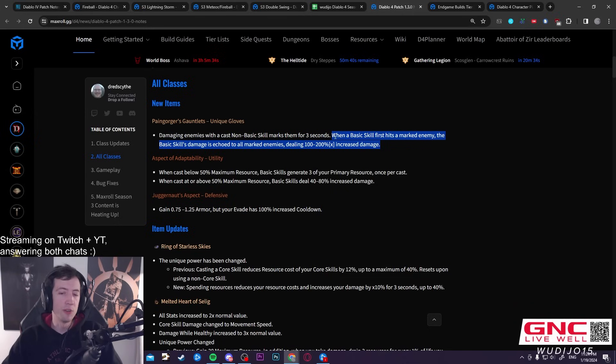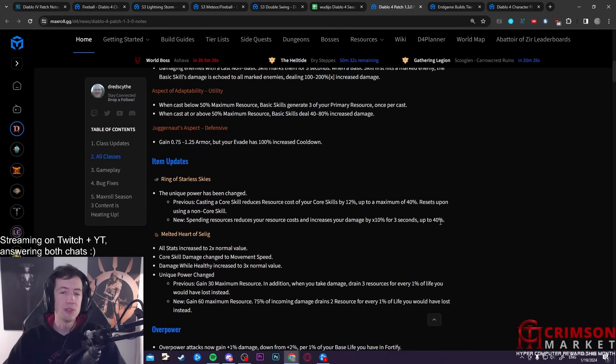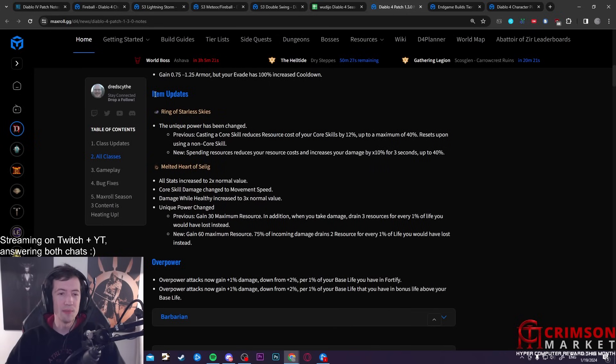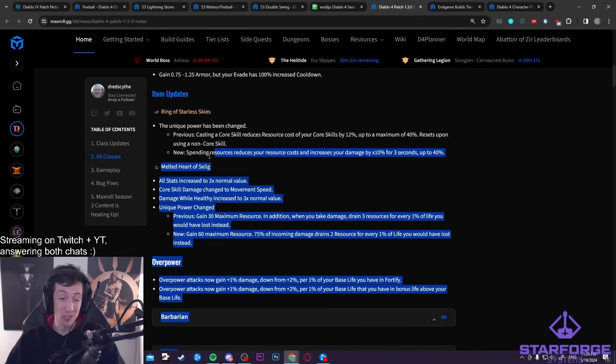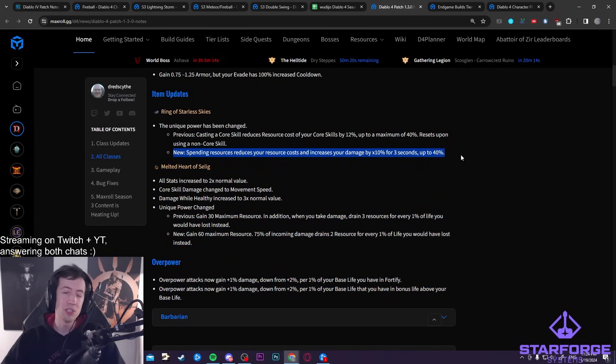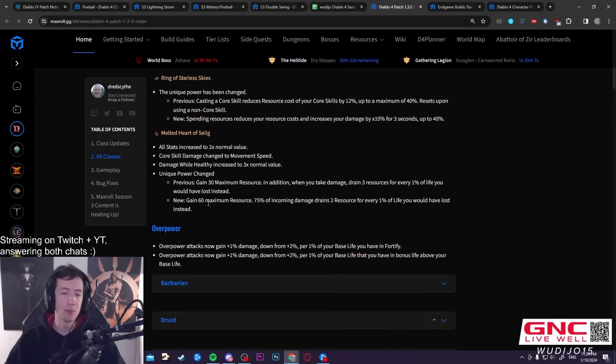There's also a new aspect giving 80% extra damage for basic skills, which seems pretty crazy — so something like Clash and Stormclaw could definitely be up there. There are unique item updates too: Melted Heart and the Starter's ring are actually good now. The ring gives you 40% extra damage and resource cost reduction, and it doesn't fall off anymore. Melted Heart has been reworked — 25% of incoming damage still goes through, but it has much better stats and will be strong for many builds.